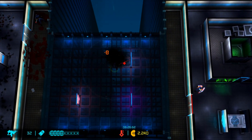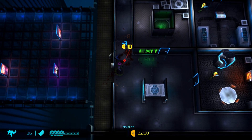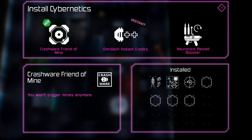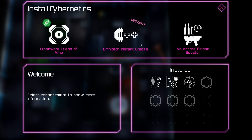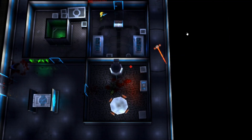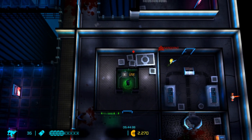There's another enhancement station. We could get the mine immunity, or increases manual reload speed by 50%, or omni-tech instant credits - you'd really use that if you were trying to farm some credits to increase your stats. But this run we're trying to actually kill the boss, so we'll get the faster reload speed. We'll just head straight into the elevator and move on.